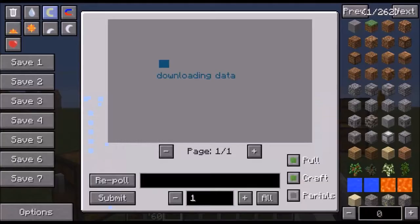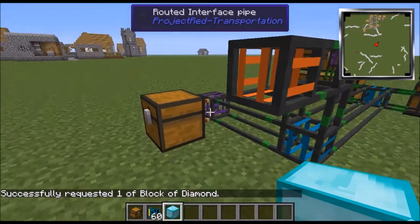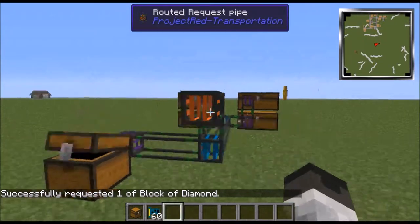It all goes to one chest because it's all one item type. If I want to retrieve items I just press on it, control how many I want, press submit, and there it goes. You can change between pages if you have a lot of stuff and you can search for items.